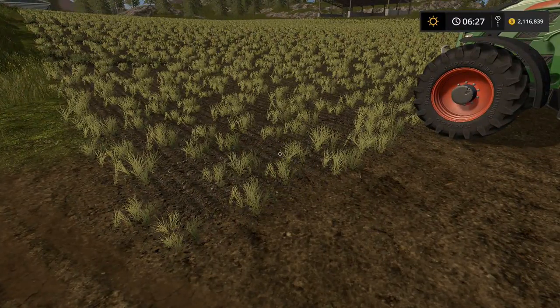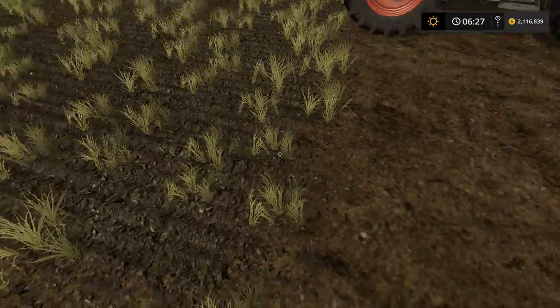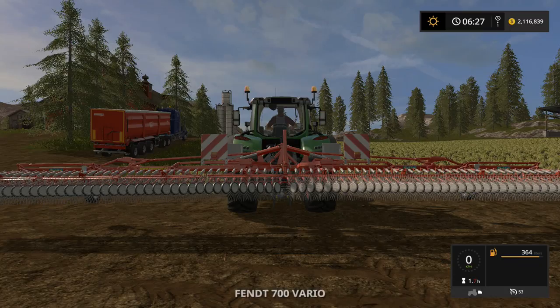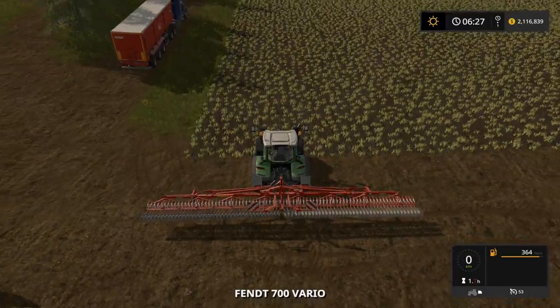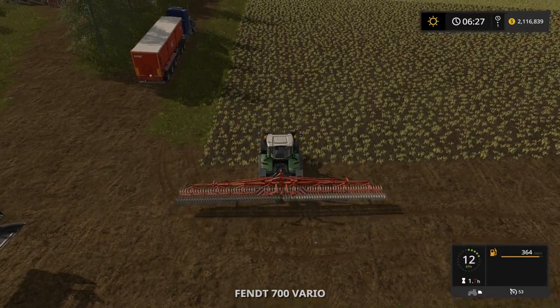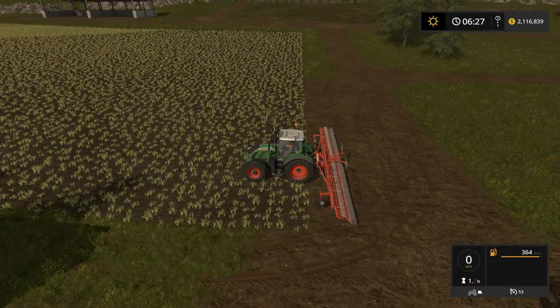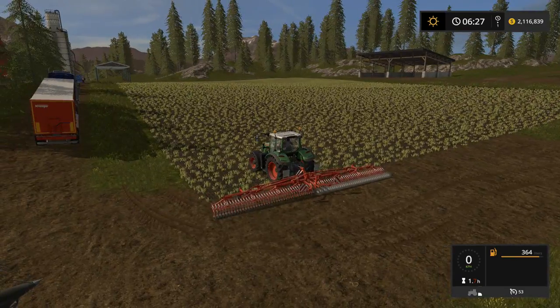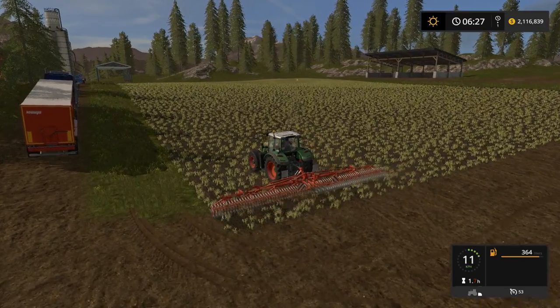We've got some young wheat here that needs to be de-weeded. So let's hop up into the tractor and get going. I'm just going to pull up a little bit, drop the Weeder, and then we just start going.